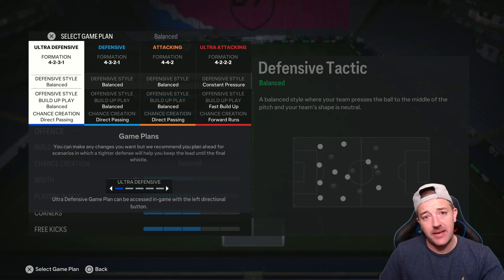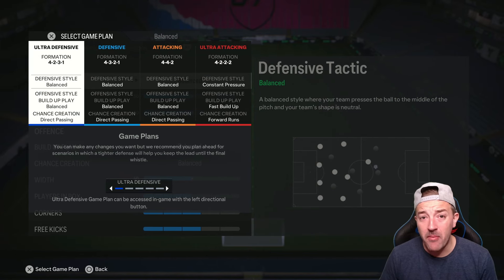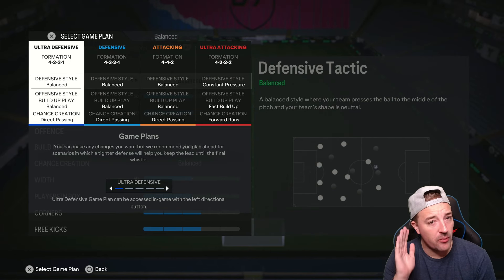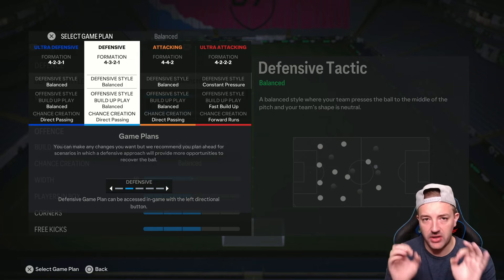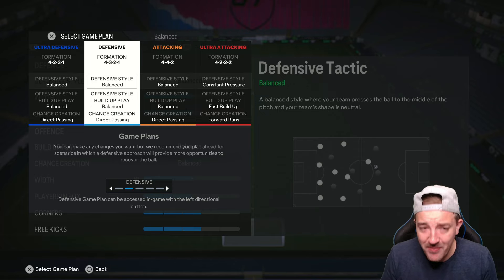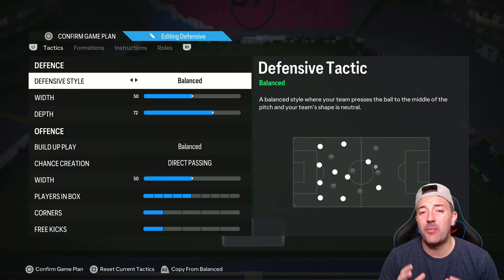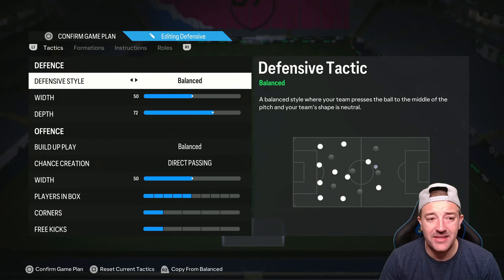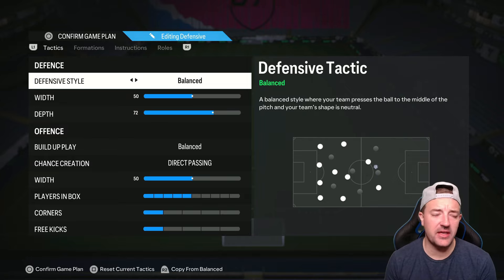These four tactics stop those games you lose when it's two-one to your opponent or one-one and you need different tactics. My main formation is the 4-3-2-1, which is my defensive formation. The labels - defense, attacking, ultra defensive, ultra attacking - don't actually mean anything; you could just call them one, two, three, four. My go-to is the 4-3-2-1. I play defensive balanced with a width of 50 and a depth of 72. The reason I play such a high depth is originally it was the auto offside trap, and then they kind of patched it, but I really enjoyed playing with a high line.